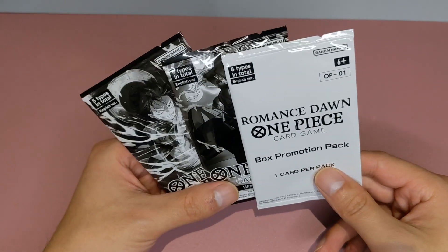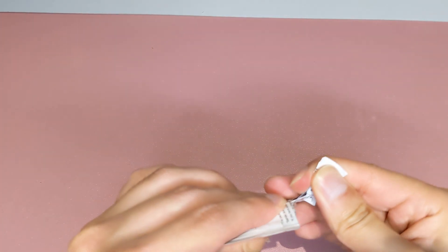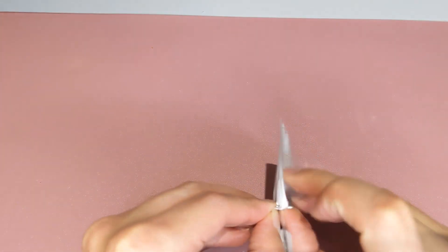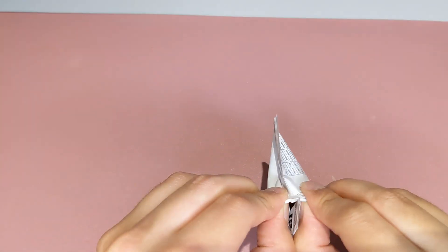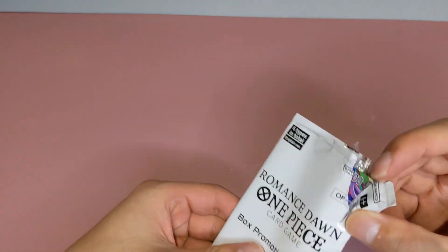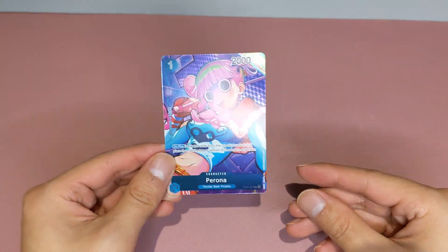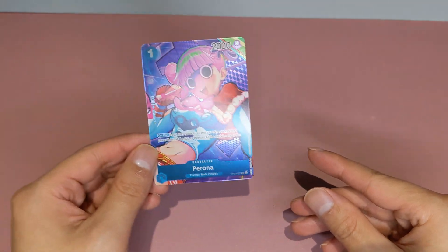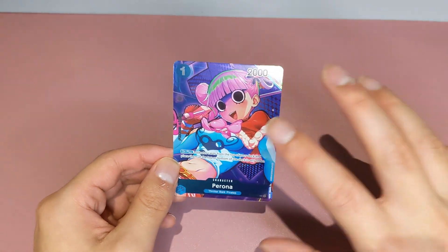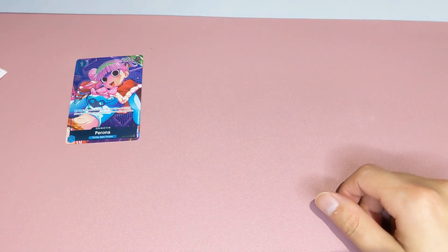Let's get started by opening the box topper to see what we can get. There are some pretty cool cards from these box toppers — one being the Perona, which looks very nice. I saw green... and it is Perona! Very nice. I was actually looking to build a Doflamingo deck, so this would go nicely. The art looks very cool when it's full blown like that.